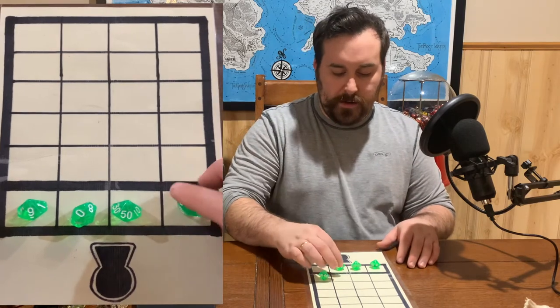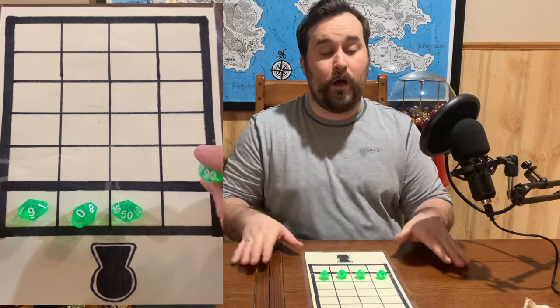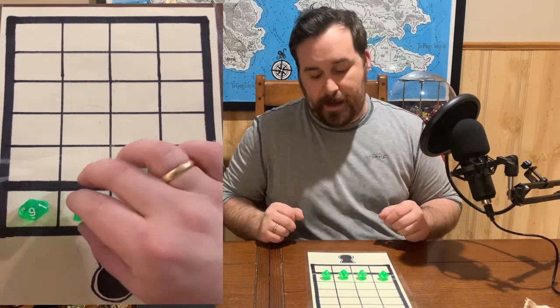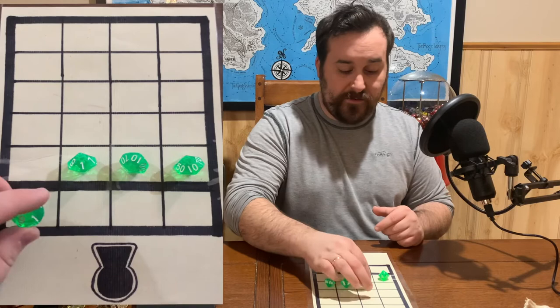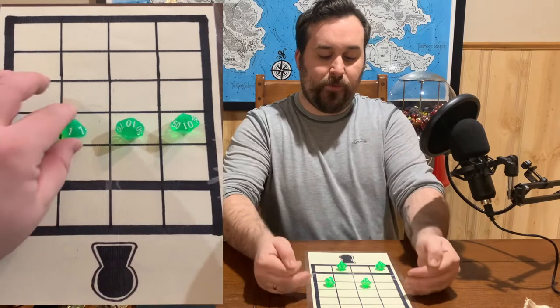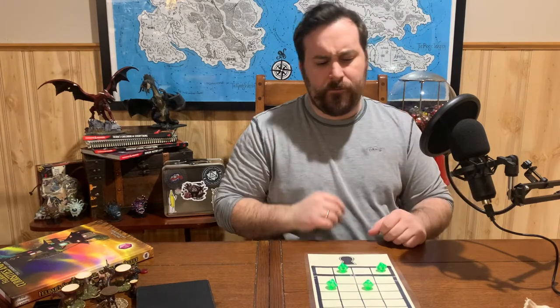They might do one-one-one-one again and be completely wrong, because my combination might be six-seven-six-seven. Next time they go okay I'm just going to do seven-seven-seven-seven — they would find that two numbers move to the top, and they have three subsequent rows to figure out the combination, and so forth and so on.